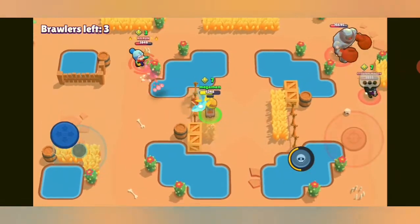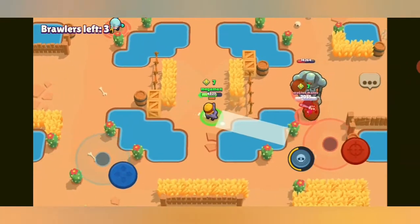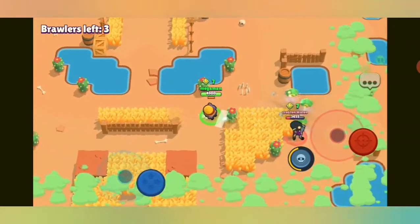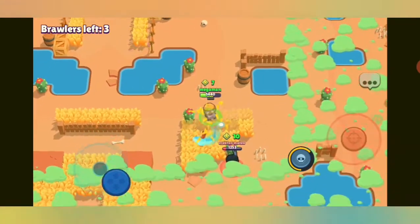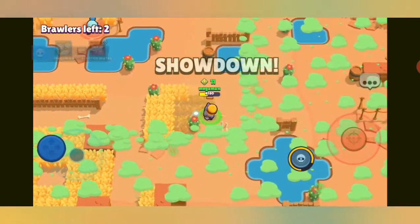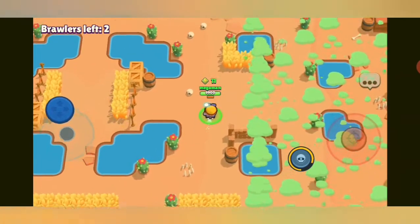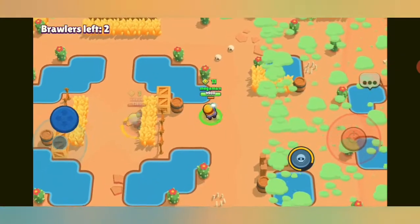There's a BB facing up against a bot. I go for her — she beats the bot — and I get her too. She gives me four power cubes which is excellent, but I'm low on health.